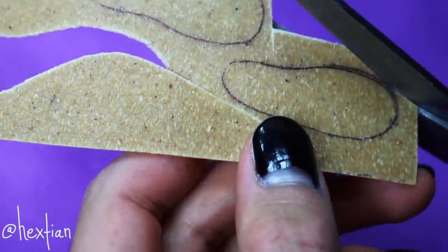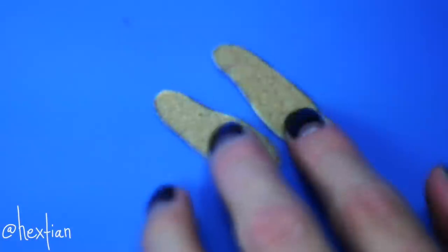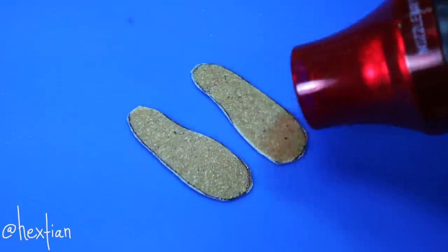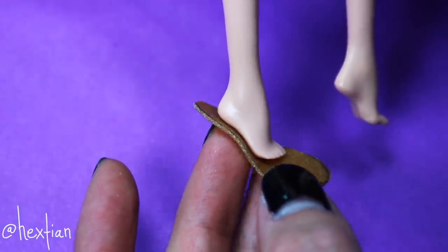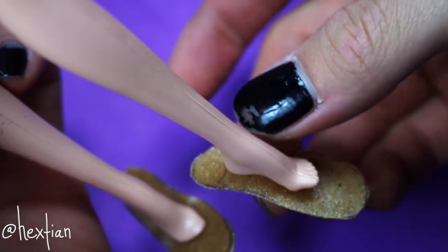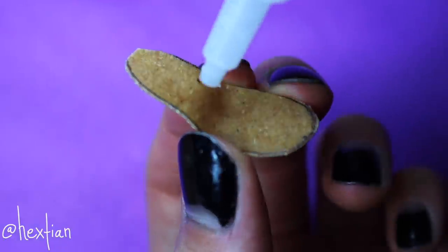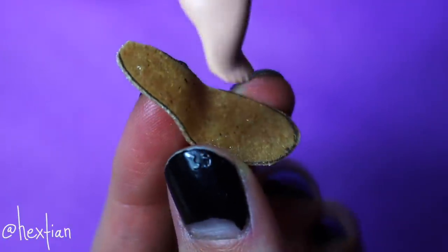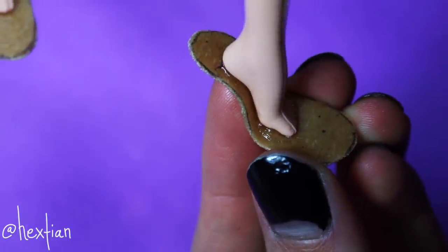I'm using Worbla to act as a sole so that it's easier to sculpt — it will act like a guide and foundation for our new shoes. I'm taking my heat gun to soften and activate the Worbla so that it becomes malleable, then I shape it onto the sole of the Barbie feet to get the form. After cooling down, I apply super glue to permanently glue it onto Barbie's foot, and we'll be shaping and sculpting the new shoes on top of this foundation.